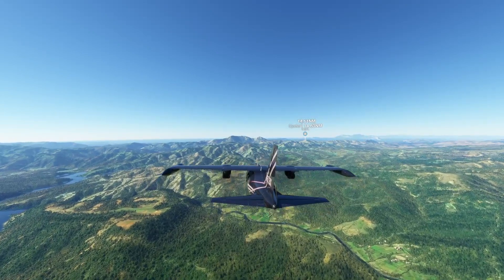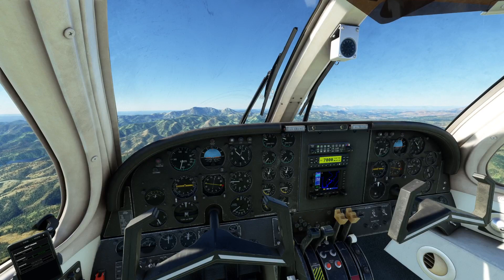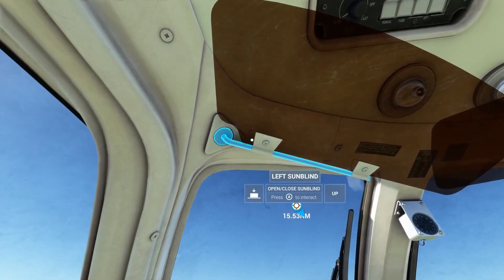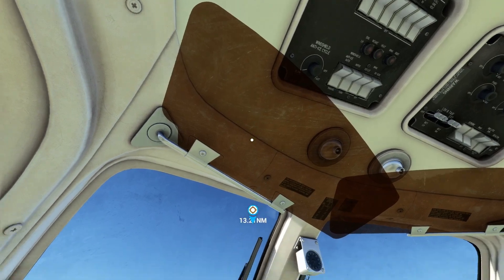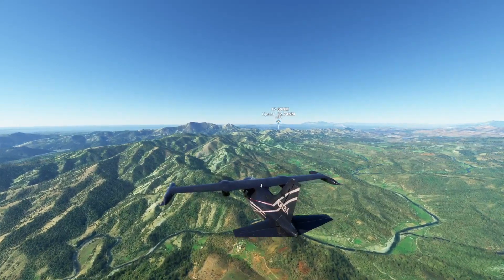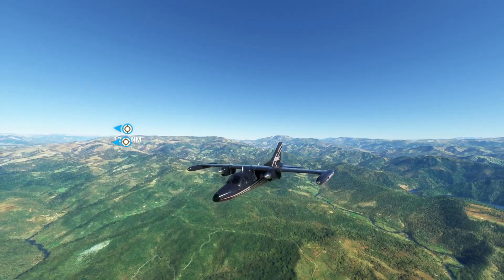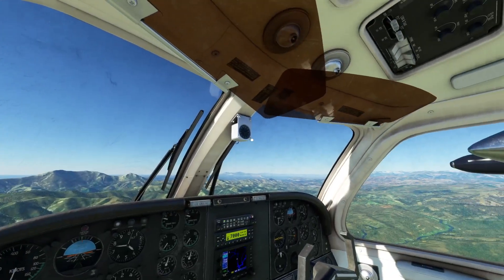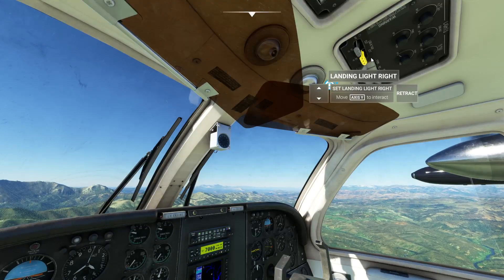It seems alright for the price, I think it's great. We're getting there — 14 nautical miles. You can turn the instrument lights up and down, and there's de-icing of course. Getting closer — hope we can do a good landing. I think it's not a difficult plane to control so it should be alright. I think I turned all those lights on.